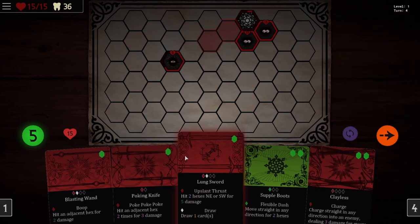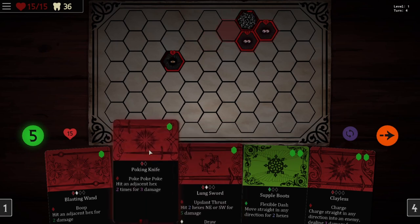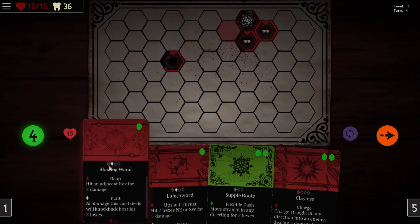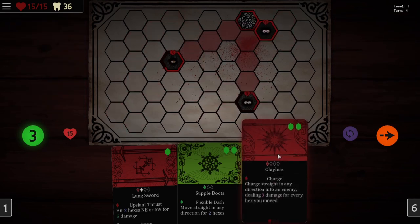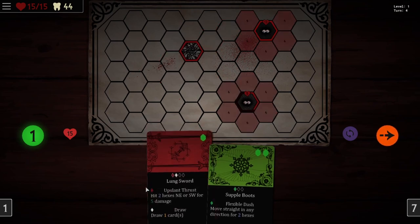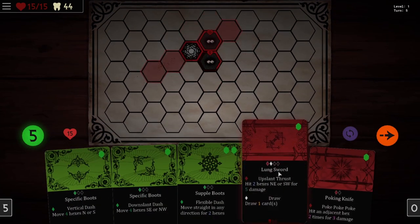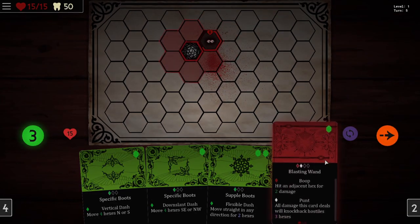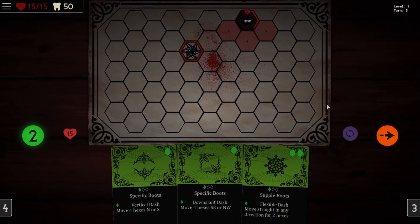Maybe we could do some damage before we do that, because that's going to take two energy. Poke poke — hit adjacent hex two times for three damage. Let's do that. And then we'll hit them for another damage and also knock them back. And then we'll go ahead and do a charge and kill this guy. Nice. We're out of energy, we can't really do anything else. That's fine.